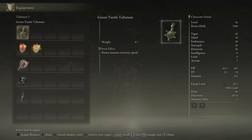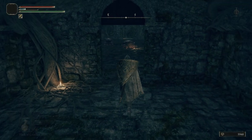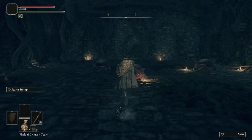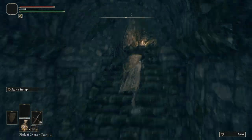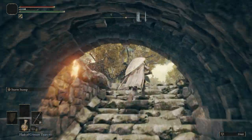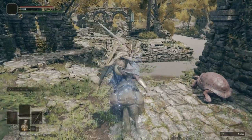Now let's go ahead and put on the Green Turtle Talisman. This will make sure our stamina recovers faster, so when we're in a fight and we lose all our stamina, it'll recover faster and we can get back into the fight. Let's go ahead and get on Torrent.